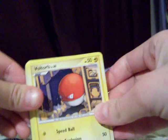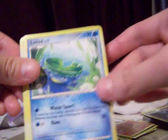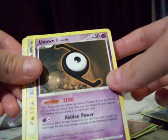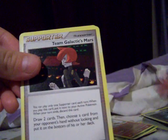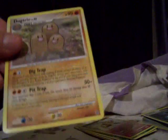We got Voltorb, Growlithe, Burmy, Lotad, Bagon, Unown Z, Flaffy, Team Galactic's Mars, Team Galactic's Mars, and a Dugtrio. For the longest time I never pulled a Dugtrio of my own, but I pulled one now. I think that's the first Dugtrio card I've ever pulled in my life.